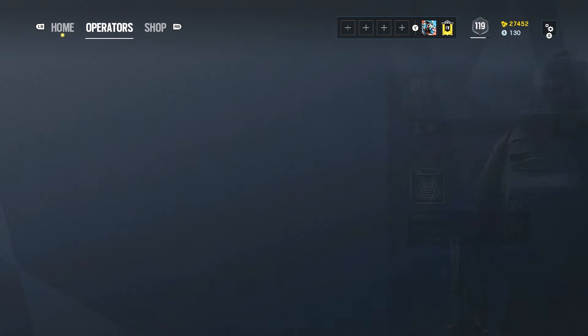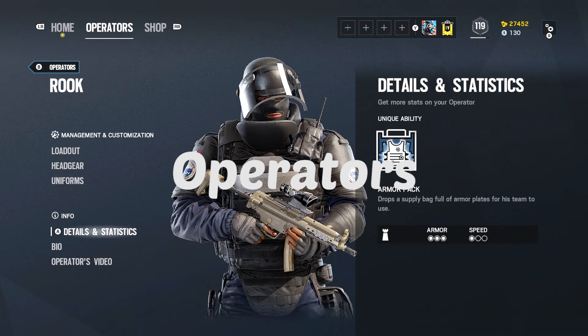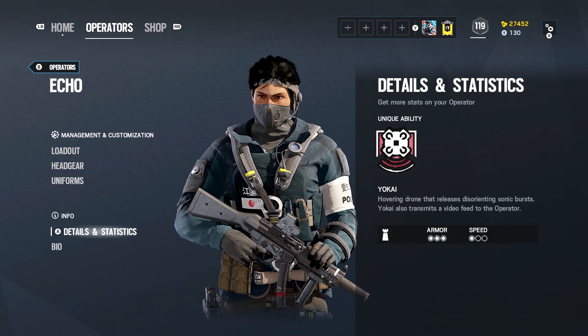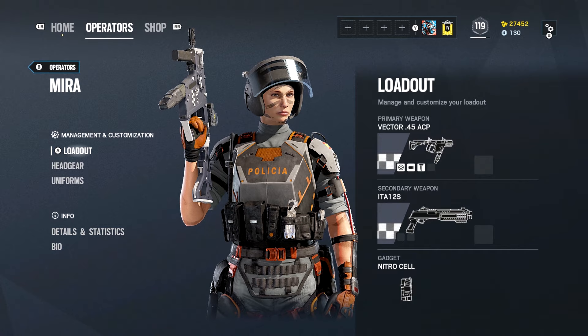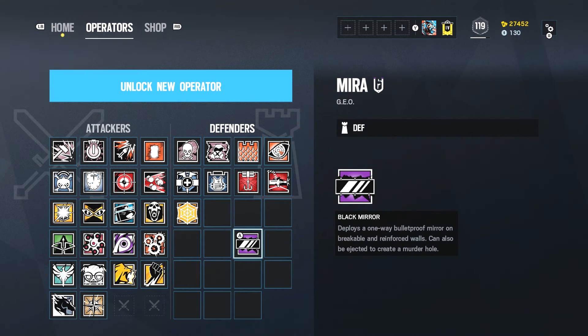What operators should you be using to anchor? Ideally you want to be using Doc and Rook, who are both three armor and one speed operators. Echo is another great choice and his Yokai can come in very useful — he is again three armor and one speed. Mirror is also a fantastic option as she has a Black Mirror gadget which is very useful, and she is three armor and one speed.